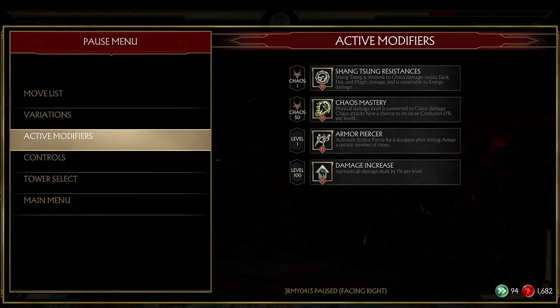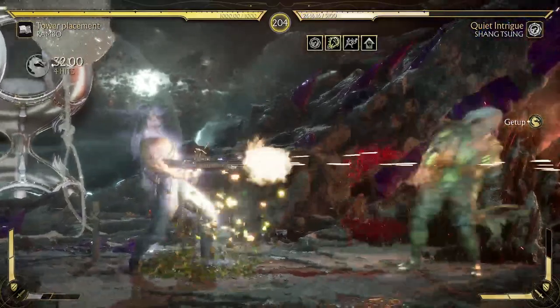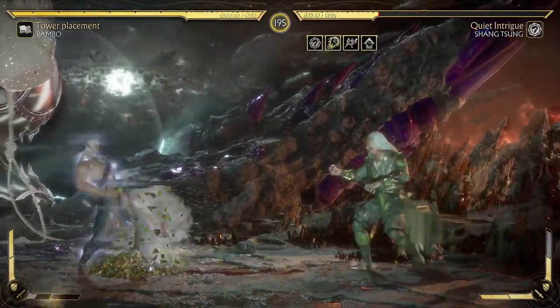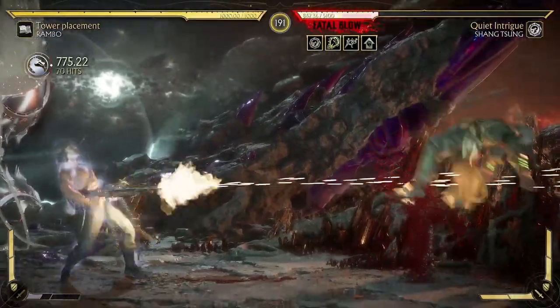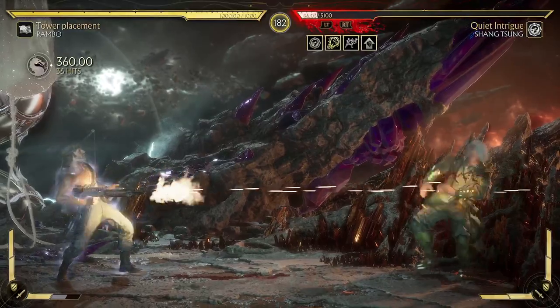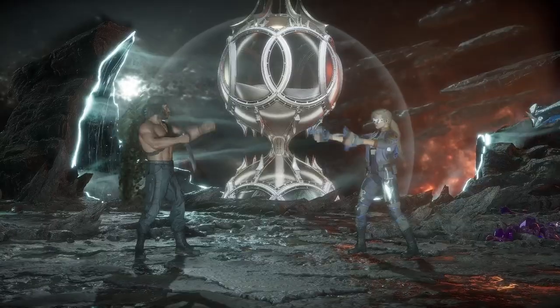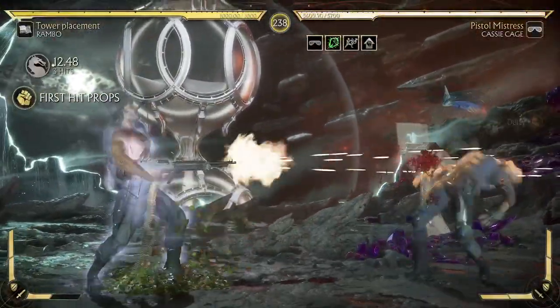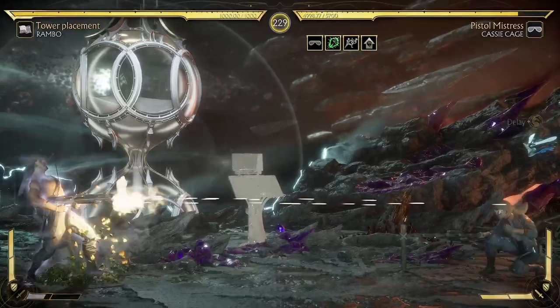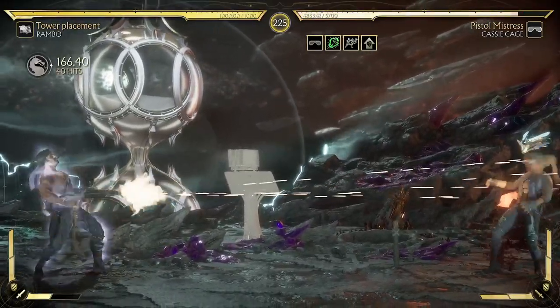This will allow you to bypass this tower with all of its shenanigans. You could use Mix It Up and Special Delivery since you're only fighting these guys to add the damage up a little further. Just jump kick them because they don't ever block that, even at Brutal Difficulty, which I'm surprised they don't. This is super easy to get done even at Brutal Difficulty.